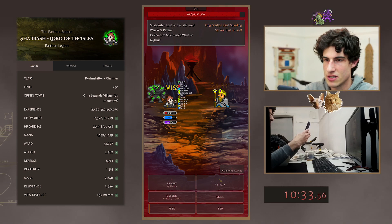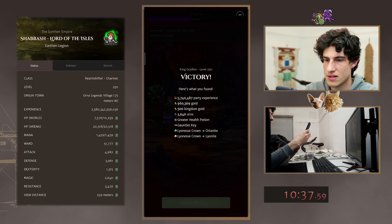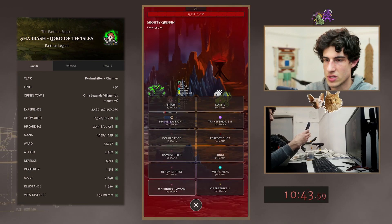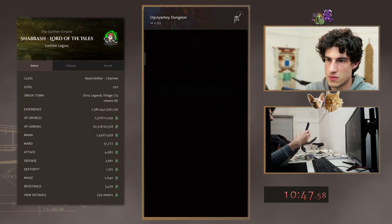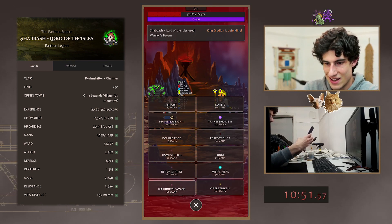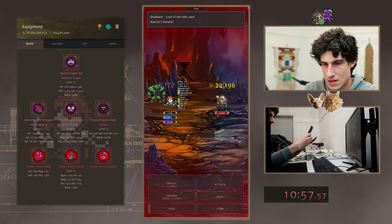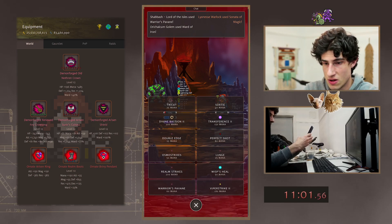Do we double edge? We don't need Double Edge yet — we'll Double Edge this guy. That was nice. Hopefully we one-shot the rest of these mobs. Come on, we're going to set an actual target here for you guys. That was a nice roll — we didn't kill him though.